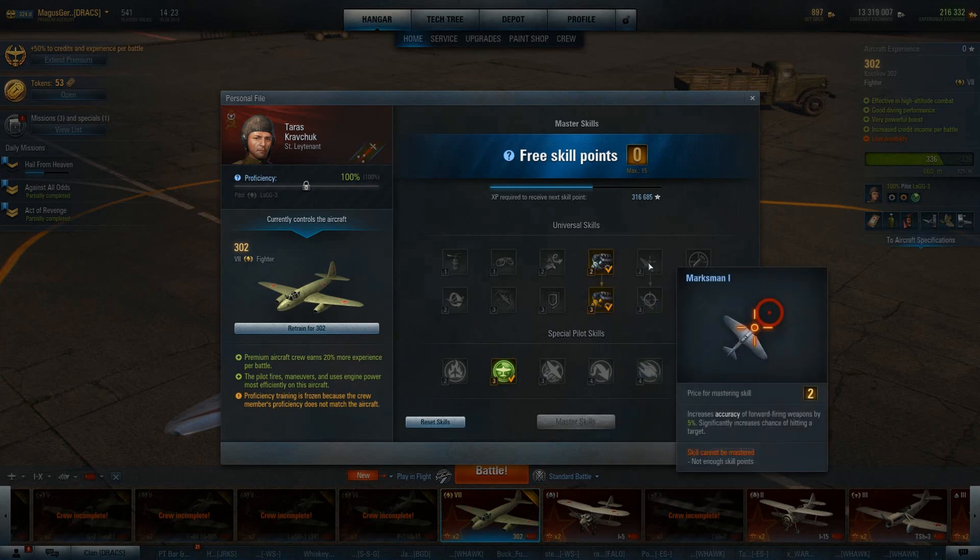Next up, we have Marksman. This increases the accuracy of your forward-firing weapons by 5%, and Fluff Tech says it significantly increases chances of a hit. This is an ability that is good to take on an aircraft that has a lot of forward-firing guns spread out across the forward leading edge of the wings — Japanese aircraft and British aircraft will really benefit from this. American fighters like the P-51 and P-47, which have heavy amounts of guns out on their wings, will also benefit. German aircraft, which tend to have all guns center-mounted in the nose, won't benefit as much because their guns are already very accurate. Same goes for Soviet aircraft.